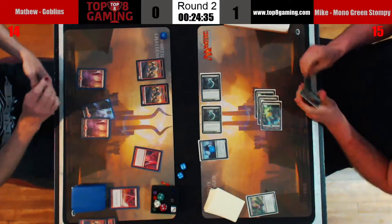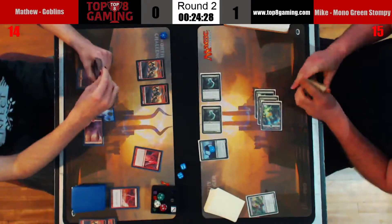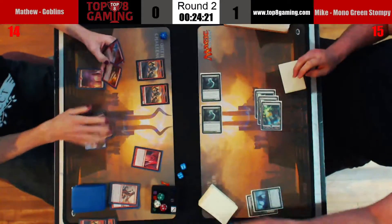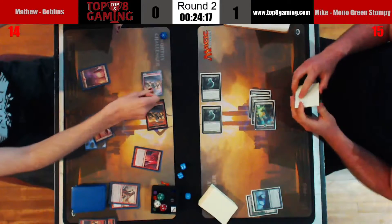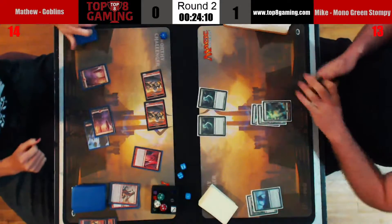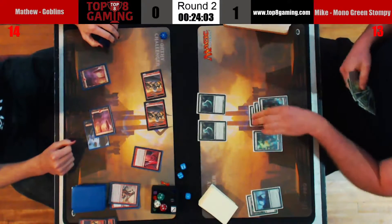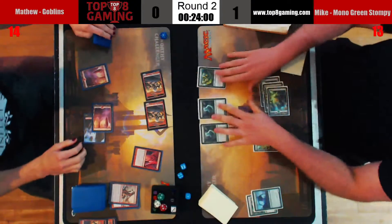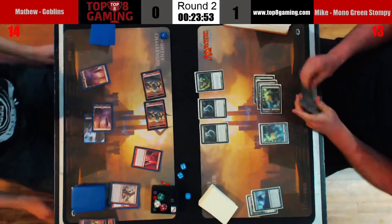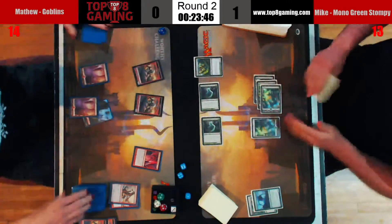Taking four, Matthew down to 14. We are going to bolt Mike to the dome — we're not messing around here. Reckless Bushwhacker — oh boy! Flame Slash on Experiment One for six. This is Roast, which costs two mana. He's going to decide, you know what — we're sticking with Roast. He went to correct himself and play Flame Slash but decided no, keeping this information hidden, playing Roast to take away the Bushwhacker line. And now it doesn't have an answer for this Baloth. Four more, Matthew down to ten.